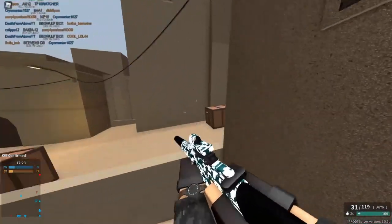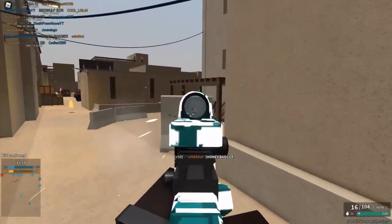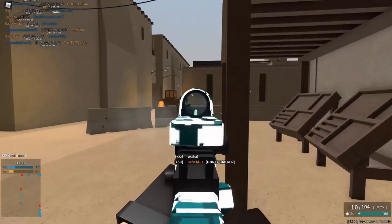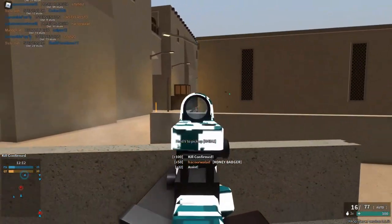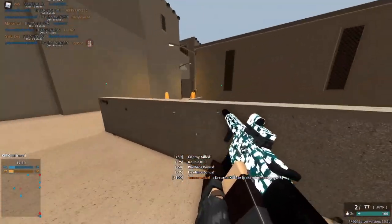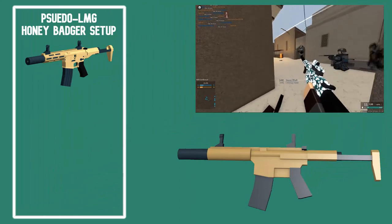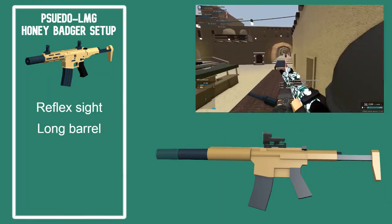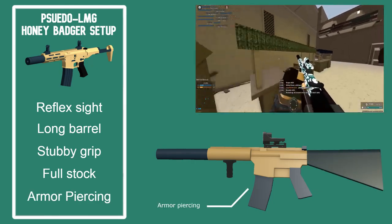The second playstyle is what I like to call the Pseudo-LMG. The Honey Badger with Armor Piercing has 1.9 studs penetration, which is similar to that of most LMGs. With this, the amount of things you can shoot through becomes way broader than most other carbines or even assault rifles. For this playstyle I'd recommend Reflex Sight, Long Barrel, Stubby Grip, Full Stock, and of course Armor Piercing.